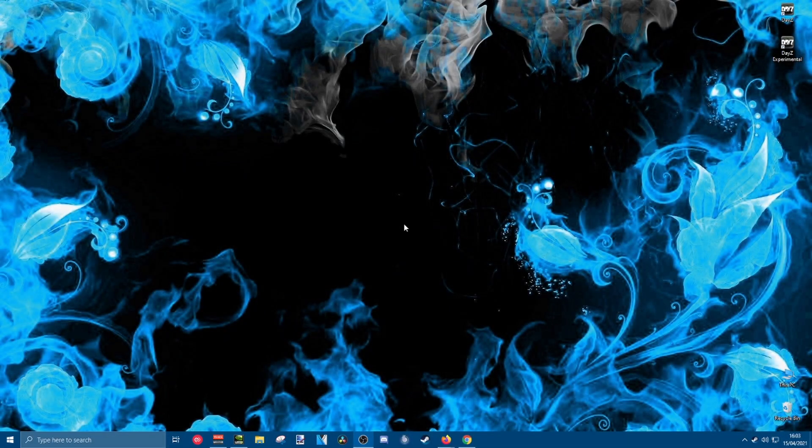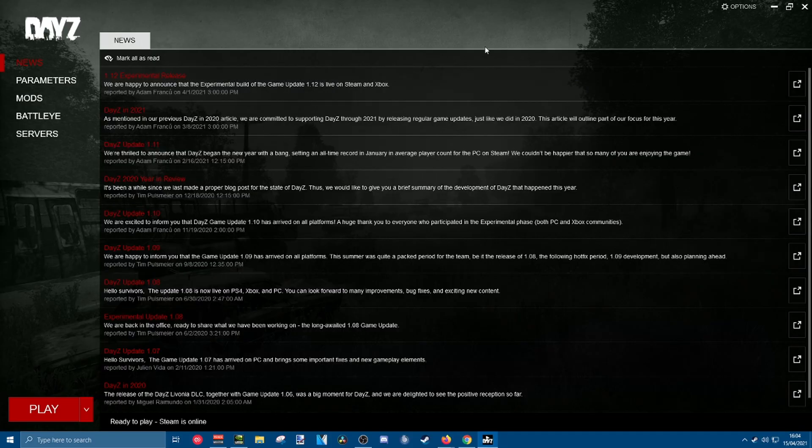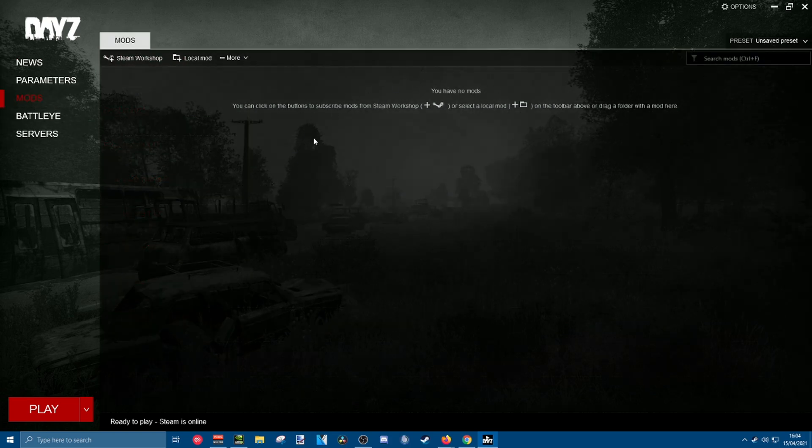Hi, this is an updated tutorial on how to download mods for DayZ using the official DayZ launcher. You open DayZ and it brings you to this menu. We've got news, parameters, mods, BattlEye, and servers. We click Mods — it'll show you that I don't have any subscribed mods.